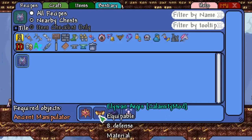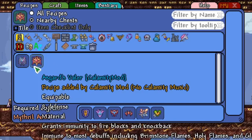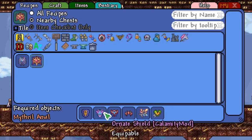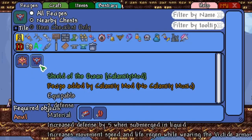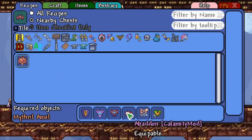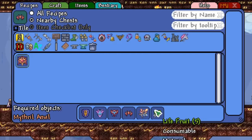The Elysian Aegis is a drop from Providence if you defeat her in the Underworld. The Asgard's Valor is a fairly complicated recipe — you need the Ankh Shield and the Ornate Shield, which is crafted from Cryonic Bars and Crystal Shards. Then you need the Shield of the Ocean, which you can get pretty early in the game from Victide and Coral. You also need Abandon, which you can get from the Brimstone Elemental. And lastly, you need the Core of Calamity and Lifefruit.